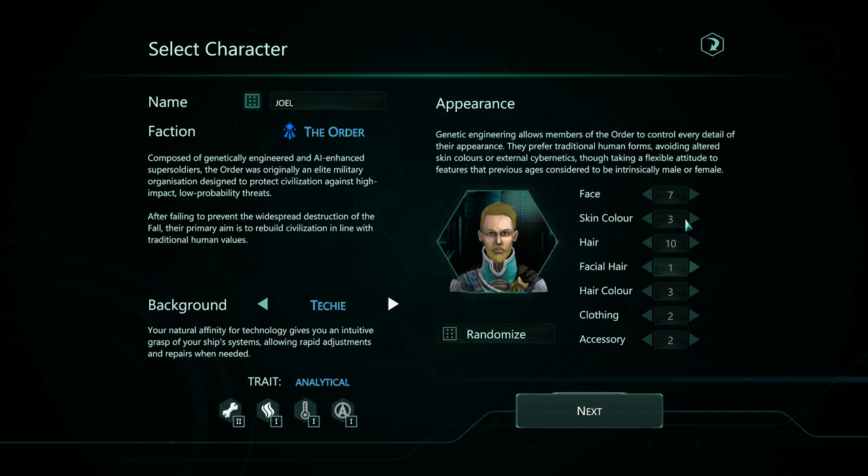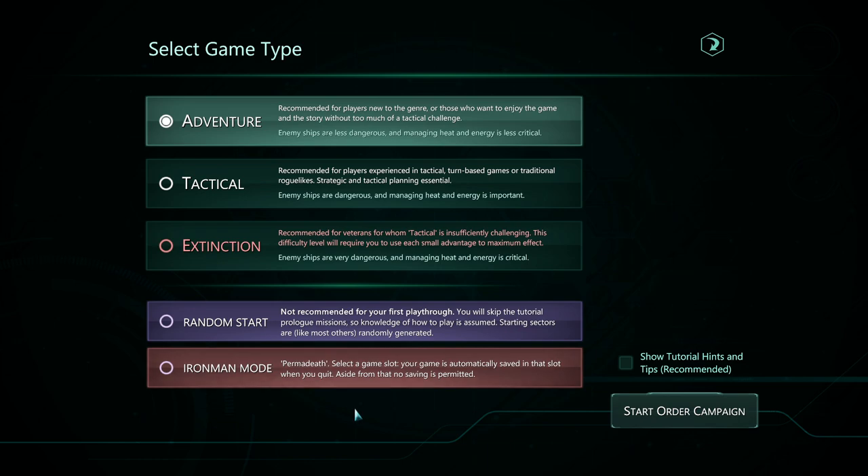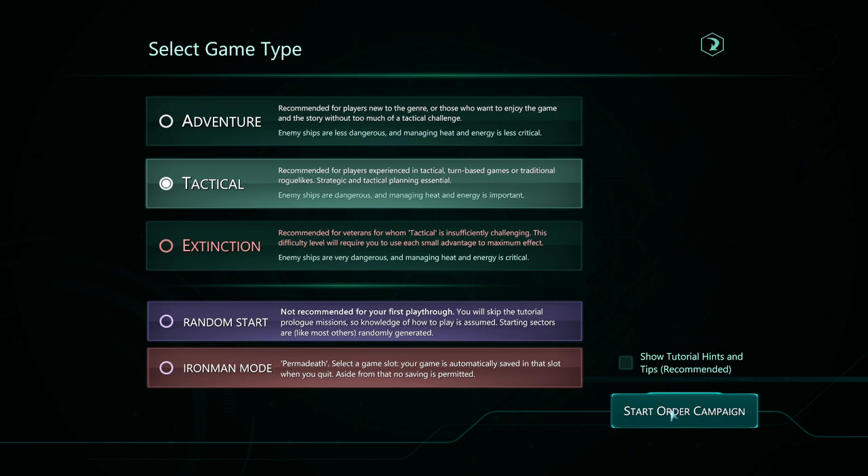I can't really do much here. You can customize and change the face and details of your character. That's good enough. We'll do Tactical, which is like medium difficulty, and I'll skip the tutorial.